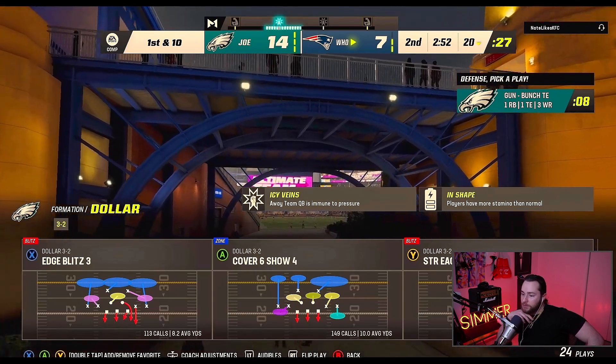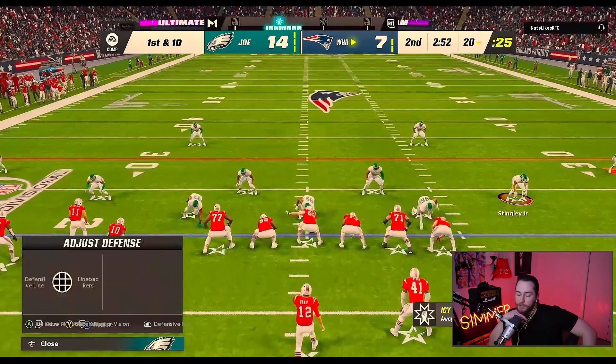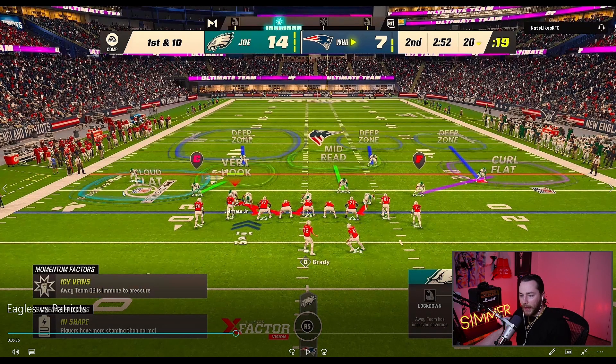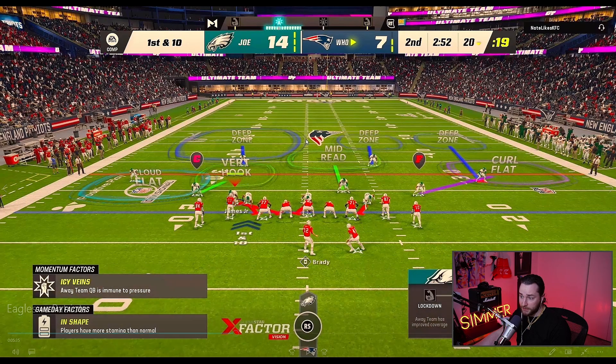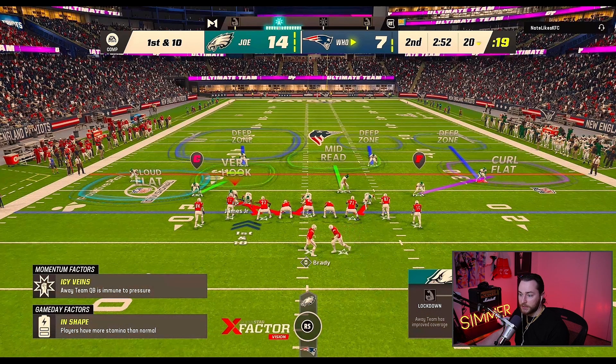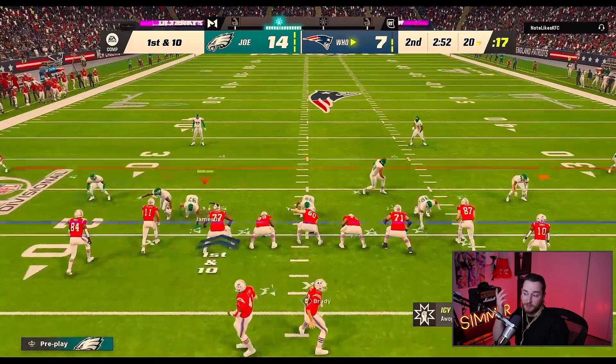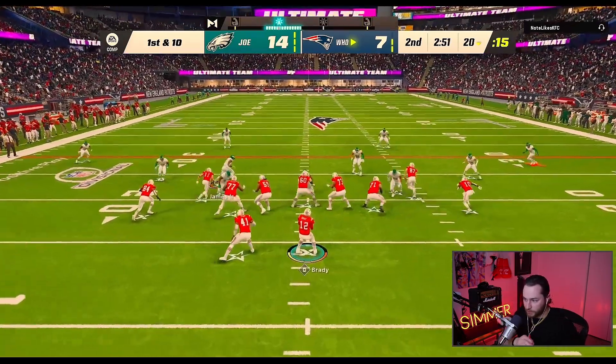He goes into bunch tight end — trips to bunch tight end, that's why it didn't flip. I have my flats at 25 so this guy drops back 25, taking corner routes, and my curl flat at 15 to help with slants. The problem is I leave the middle of the field open — that's how he scored with Tyreek Kill, because I left the middle open. He does have Brady so I don't need a QB contain, but sometimes if you QB contain the blitz comes in sooner. This game just plays differently each time.